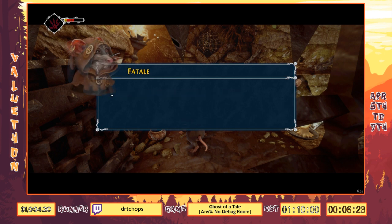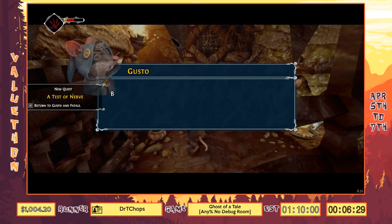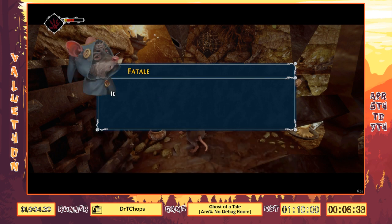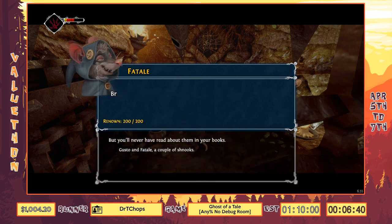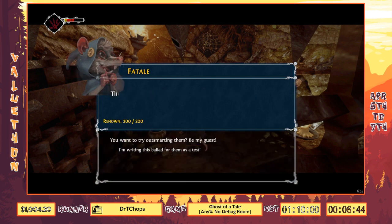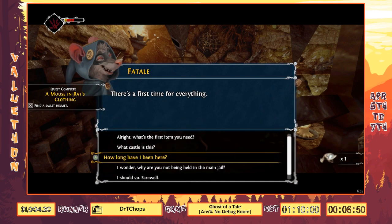This is Gusto and Fatale — or 'Ghost of a Tale' if you read their names together. Very cute. They have a long series of side quests, but the only thing we really care about is that they have a guard's helmet. In order to get it from them we have to write a song, because we're a minstrel. We're going to pick the best lyrics and create a song for them, which will be appearing later on.